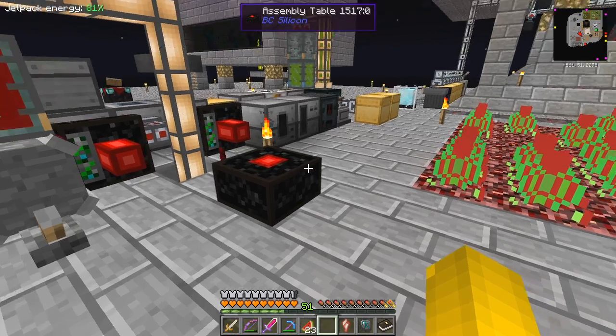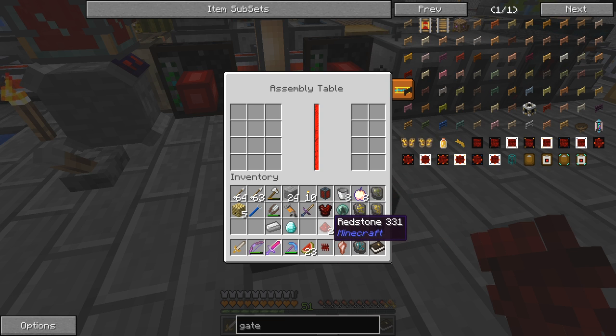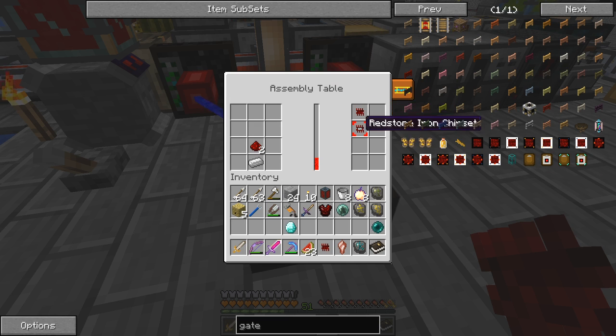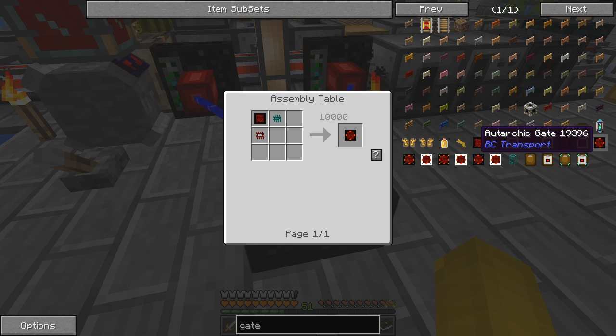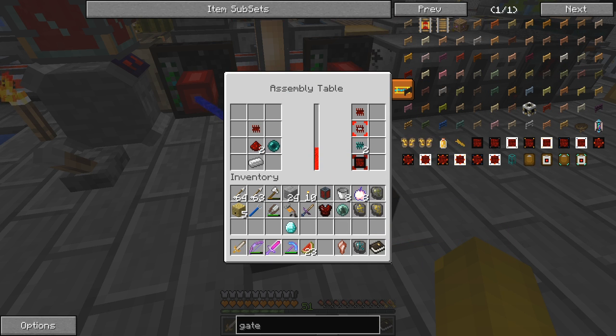It throws it out if you're not there for it. So we need another one of those and an iron one. Let's put those two in there and one of those in there. It's going to make the redstone chipset first, which we also need, and an iron chipset. We don't need the second one - let's take that off and then it'll make this one. We can put this one in here, then we'll make that. The other thing we need for this is the pulsating chipset - that's the redstone and the ender pearl, which is what I wanted the ender pearl for.